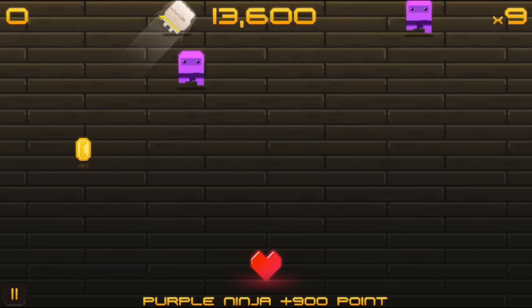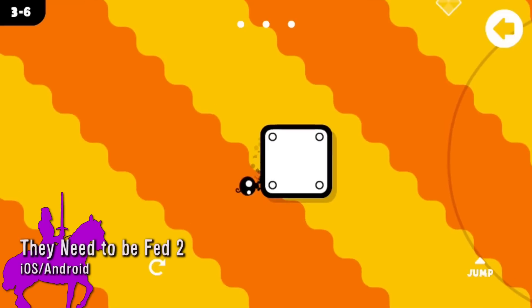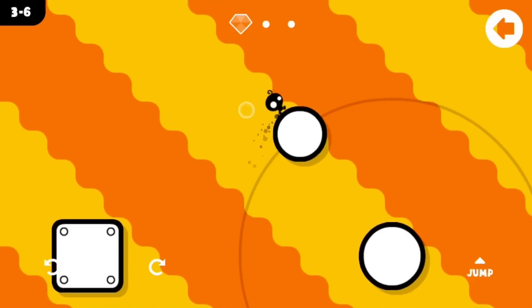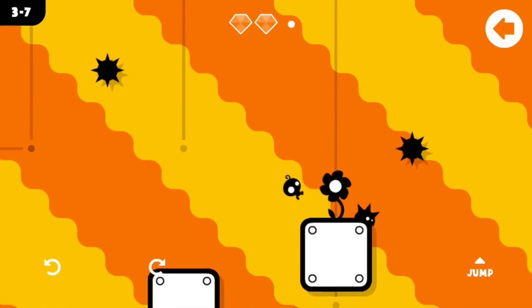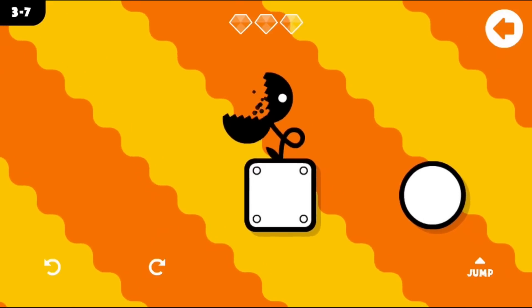Instead of feeding people fists, give them something else — and they need to be fed too. This awesome platformer has you using the gravitational pull of each platform to safely get to your destination. You have to transport a seed through dangerous spikes, traps and more. Once you've survived all that, grow your plant, jump into its mouth and die.